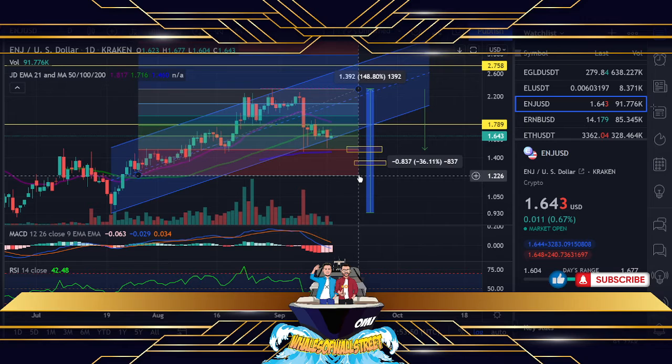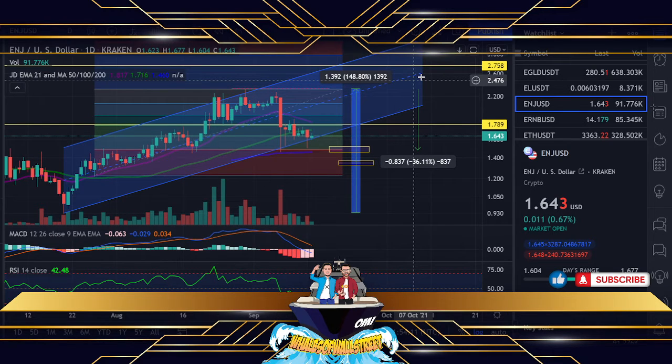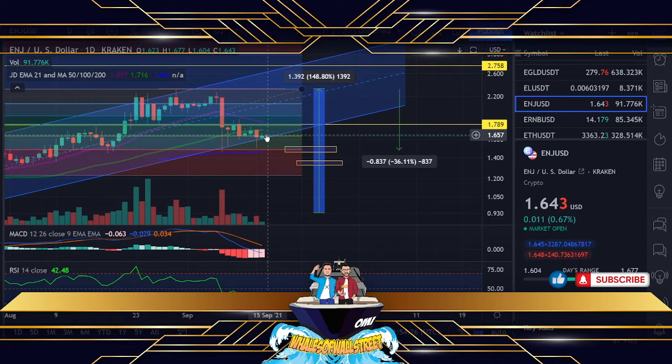We haven't had many chances to test support and resistance in this region — there was a lot of bubble and wave effect here. I think we may be due to come and test those areas before we see upside into the beginning of October, pushing us back up toward that new all-time high position, perhaps toward the end of October. As much as I would love to accumulate more Enjin, I'd love to see us get this support line. If we can touch this line and hold above it for two or three days, we can see a bullish momentum push upward.